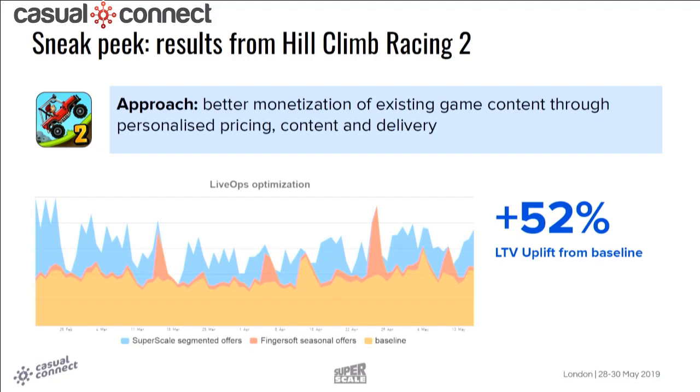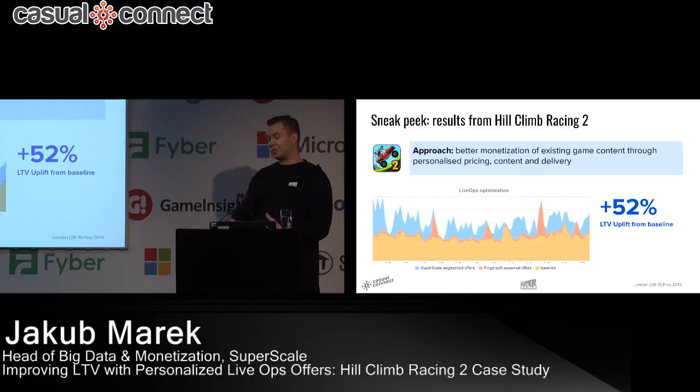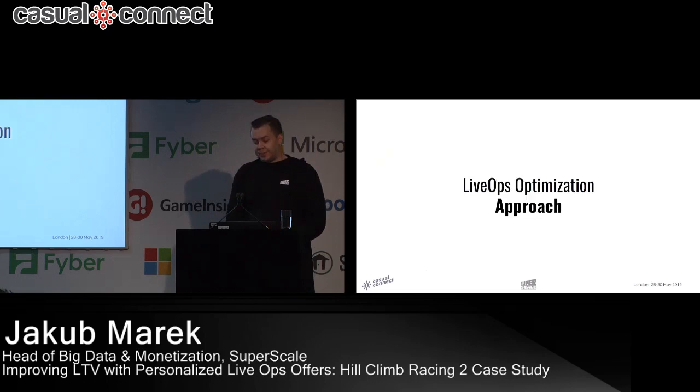For a little sneak peek, these are our results from Hill Climb Racing 2. We managed to bring a 52% LTV uplift from baseline. On the chart, orange is the baseline, red are Fingersoft's seasonal offers — including rank-up offers, season offers, and legendary offers for later-stage players — and blue, of course, are our personalized offers.